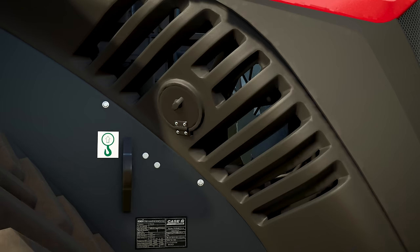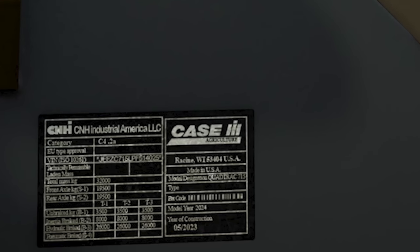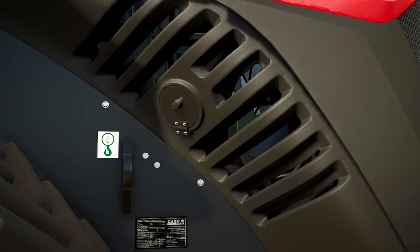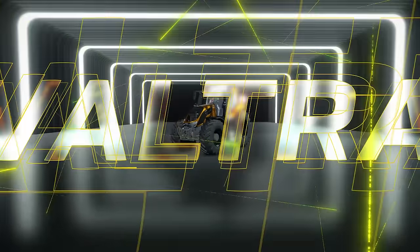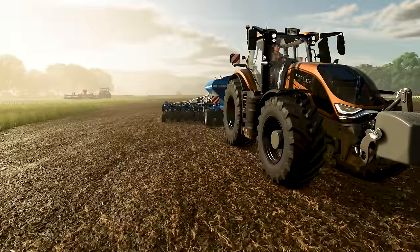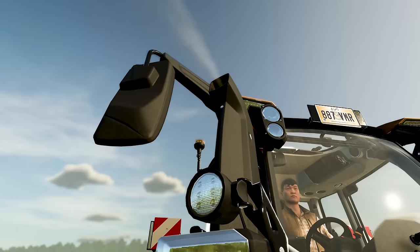One of the signature vehicles for FS25 is the newly redesigned Case Quad Track 715, complete with details like genuine CNHi hydraulic oil filters — and look there: "Case IH, Racine, Wisconsin." Did I mention something earlier about details? How about some details about the Valtra S Series? I'm drawn here to the field textures as well as the deformation under the tires on the ground.